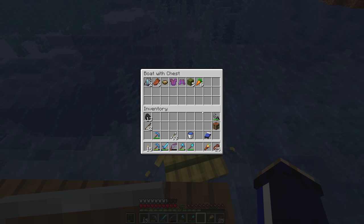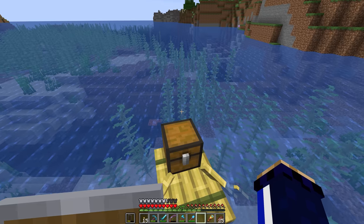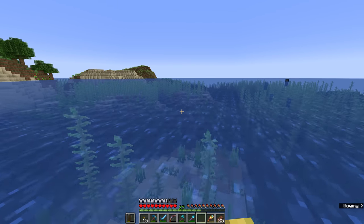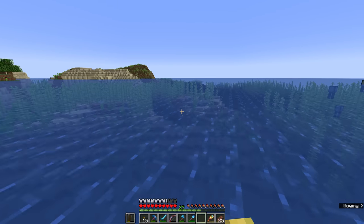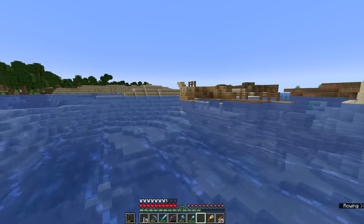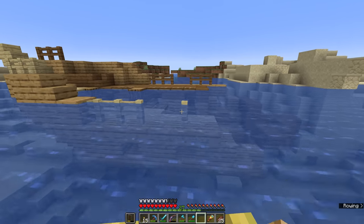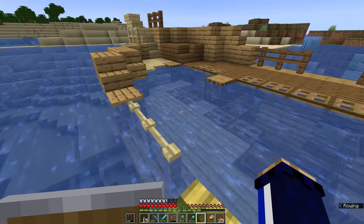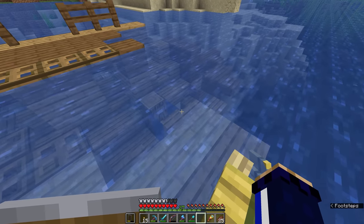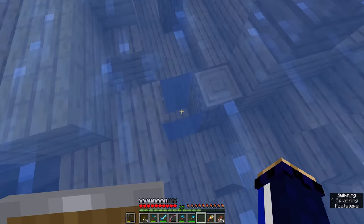We can load some of this shipwreck loot into the chest on our raft, and we'll head back over towards our spawn point, because I happened to notice there was a shipwreck over there last time I was visiting. There is another shipwreck right here, and it looks like it is actually in roughly the same sort of shape as the other one was. The materials are slightly different, but it seems like the back half here has sort of been broken out.